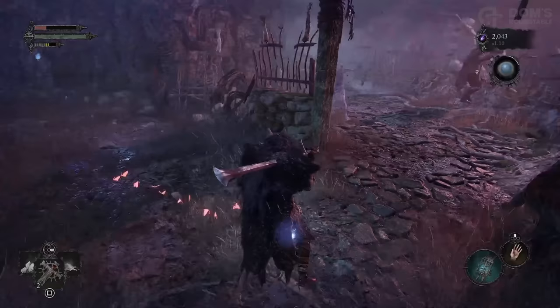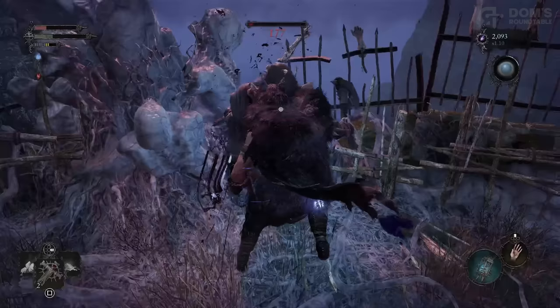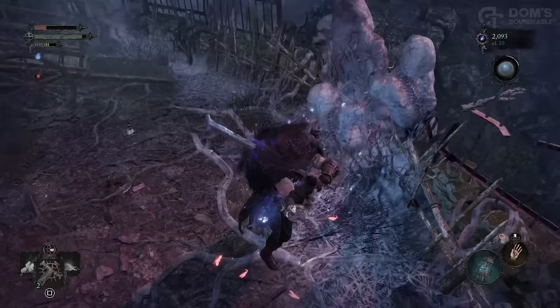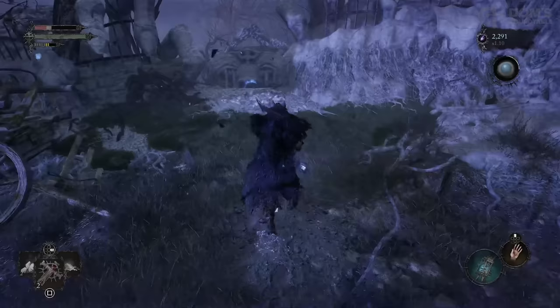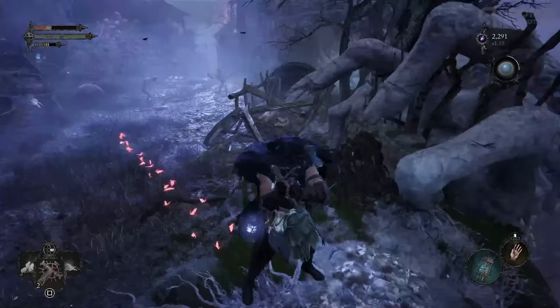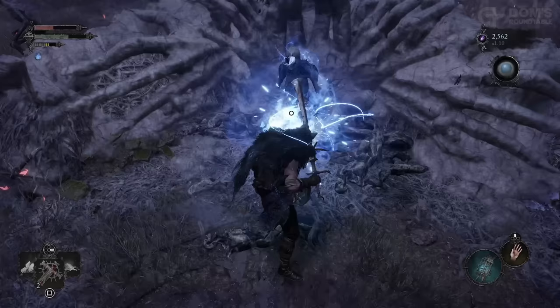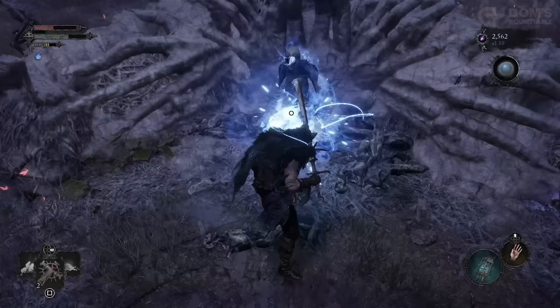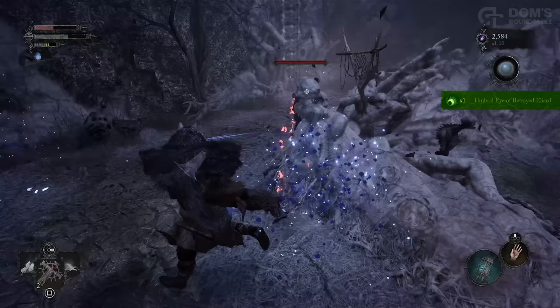As you're heading to the next area, this Mangler is very kindly admiring the landscape, giving you the perfect opportunity to practice your charged heavy attacks and your backstabs. Once he's dead and you've grabbed the loot, head up the stairs to the left and up here will be another vestige that you can activate and rest at. Once you've done that, come to this ledge in Umbral and pull down this platform. Now carefully drop down and once you've dealt with the enemies in the area, you can Soul Flay this corpse to loot the Umbral Eye of Betrayed Eliard. Once you meet the correct NPC, Umbral Eyes can be socketed into your lamp to improve its attributes, and we'll discuss that later on when we meet him.